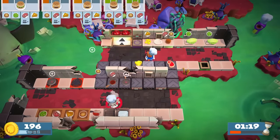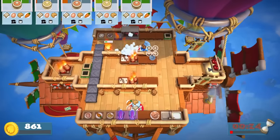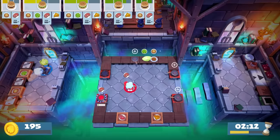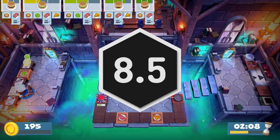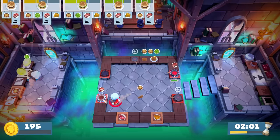Overcooked 2 serves up a great balance of hilarious chaos and strategy, and makes meaningful improvements over its predecessor. The kitchens are littered with exciting hazards, the recipes are highly varied, and the ability to throw ingredients fundamentally changes the arcade cooking formula. It's still best to play on the couch with friends, but solo play has been made much more enjoyable, and online support adds versatility.